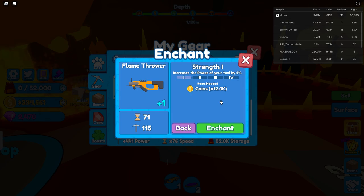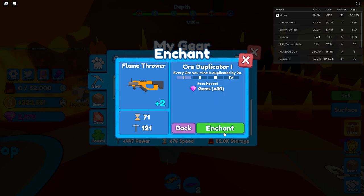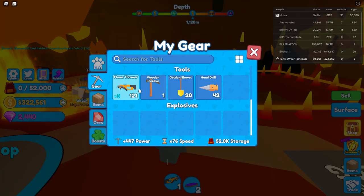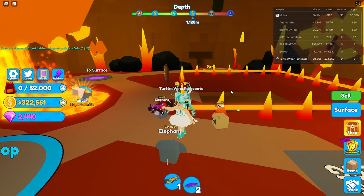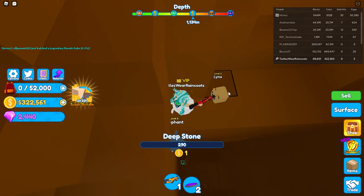Let's enchant it with some strength too. And 30 gems to enchant this — it duplicates every ore you mine by two times. Yes, let's enchant it! It is now enchanted plus three. Now let's get to work — wow, somebody really got to work here!